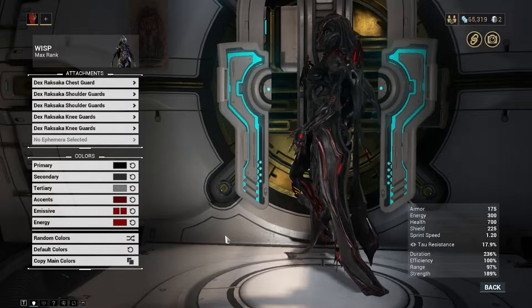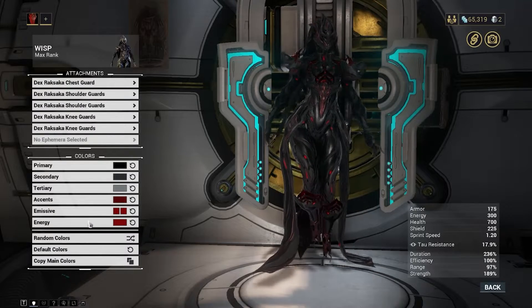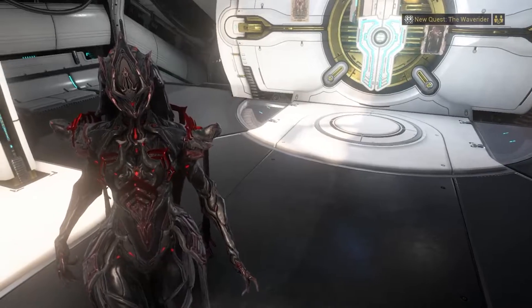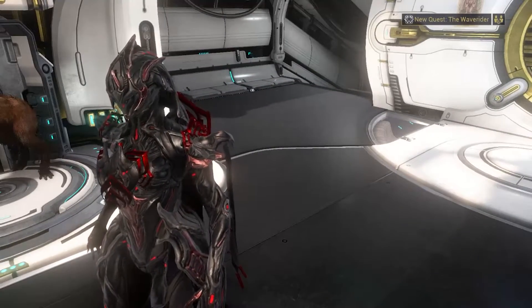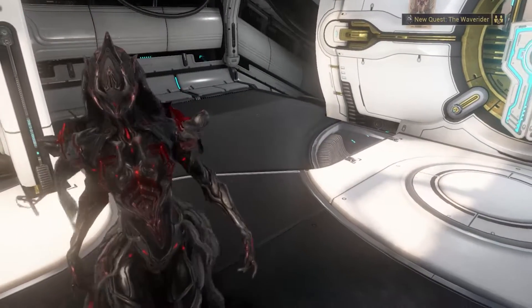The Dex armor continues with the Warframe logo theme, and has that really shiny prime-part look to it. It goes pretty well with really anything you want to do. If you want to highlight a specific color, it's very good for that — as you can see here with the red on Wisp.